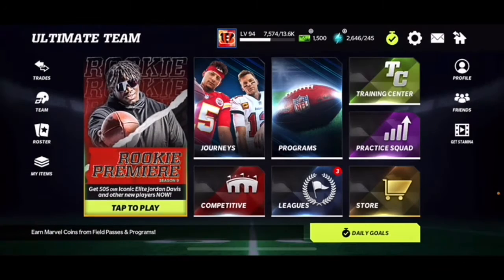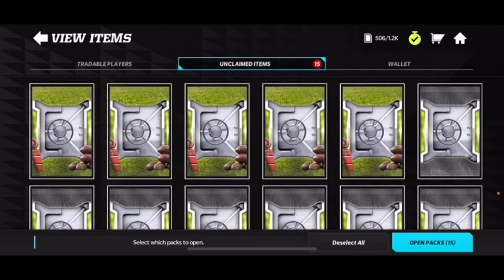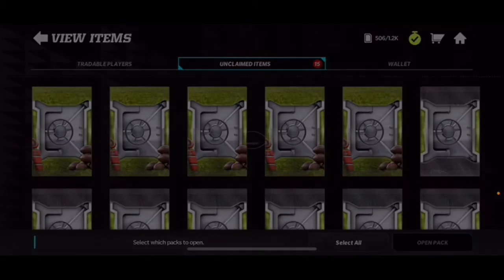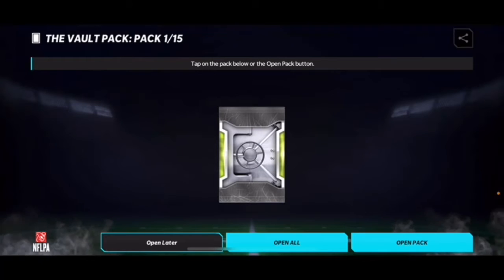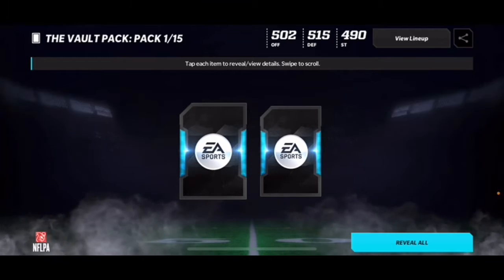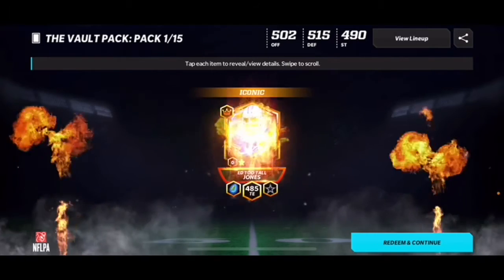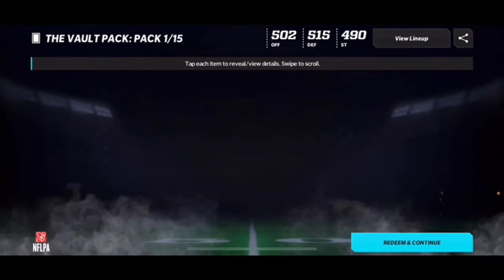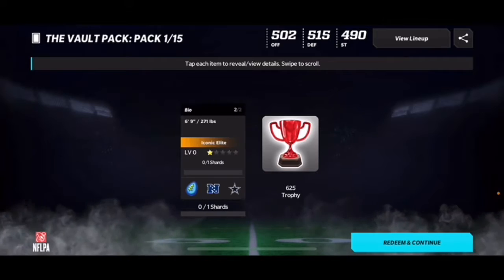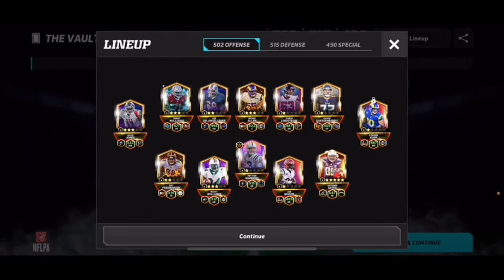I just wanted to do something fun and do a pack opening, so let's open these. We'll start with the 10 vault packs, 250 Madden Cash each. Oh no way, oh my god — first pack and Tua Jones tight end! Oh my goodness, I don't think I even need that card, but that is awesome!